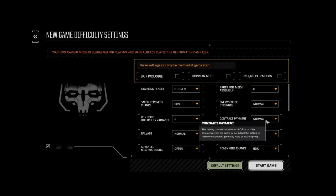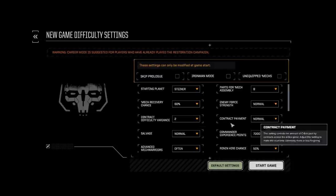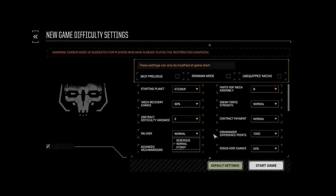You can go to generous if you're worried about cash flow. Salvage: this is the kind of salvage they will give you — normal, generous, or stingy. I go on normal. Normal is slightly below BattleTech normal, so for instance 317 salvage ends up being around 313. The salvage is slightly less but not much. Generous salvage will obviously give you a good amount. I usually leave this on normal.